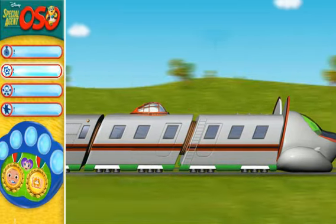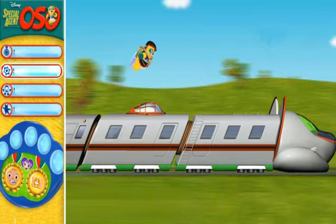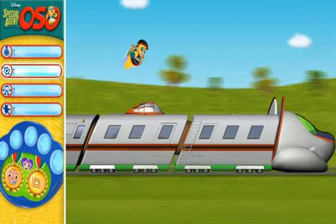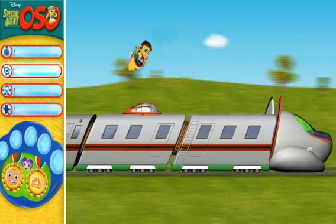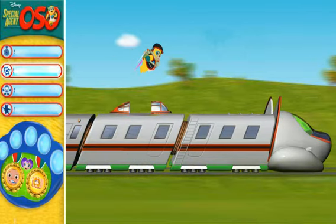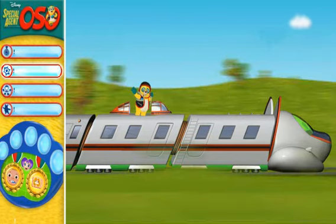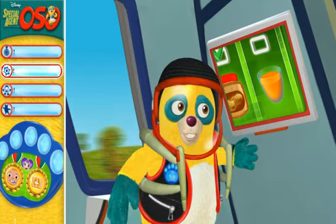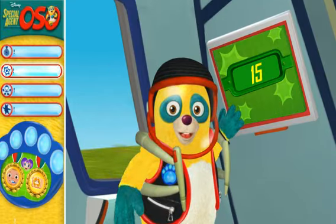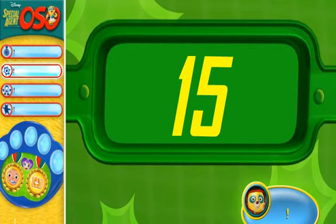Special agents need to keep their brains in tip-top shape. Pop-up assignments are a terrific way to train and earn points to trade for Digi-Metals. This is how many pop-up points you have now. Click the Start button for a pop-up assignment.